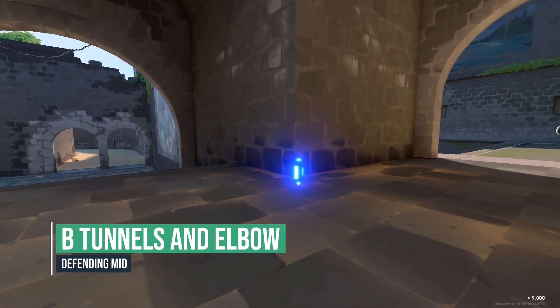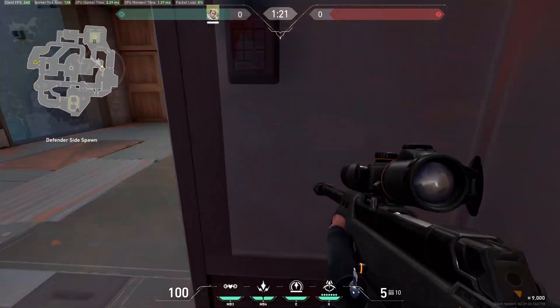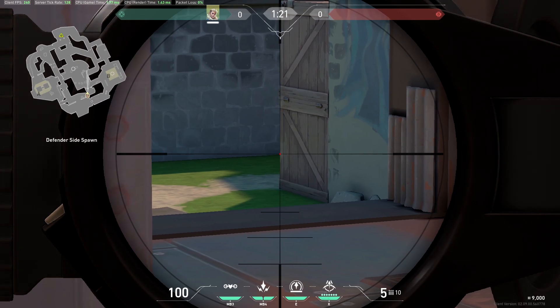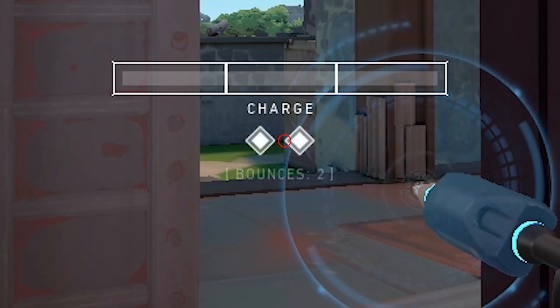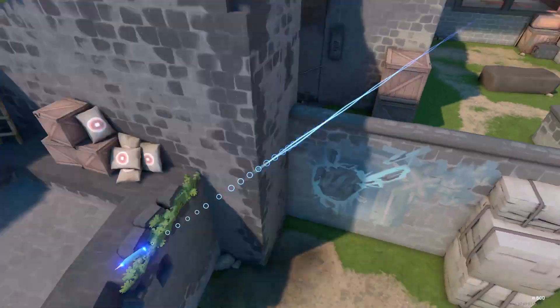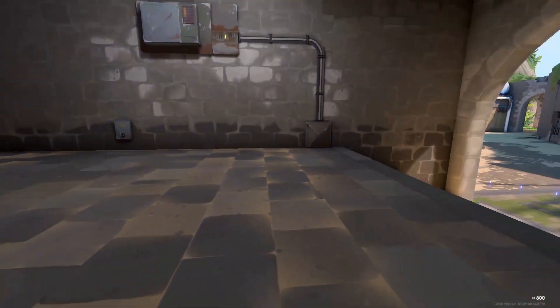Use this recon for B tunnels and elbow info. Go into this corner in mid, look at this grass line that stops on the box and put the left tip of your right diamond on it like this. 2 bounce full charge. The recon will bounce from the walls fast and reveal this area.